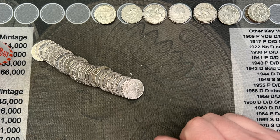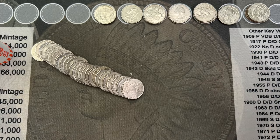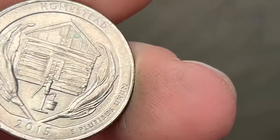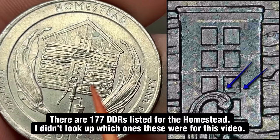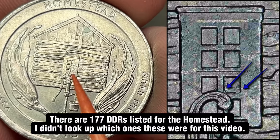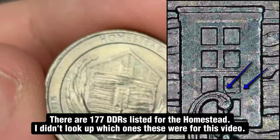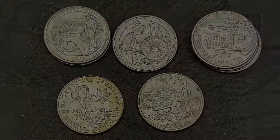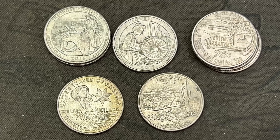I still have seven more rolls to go, so fingers crossed for more cool finds. On roll 49 we got another Homestead with more doubling in the windows. Very cool — that's three of those this hunt.